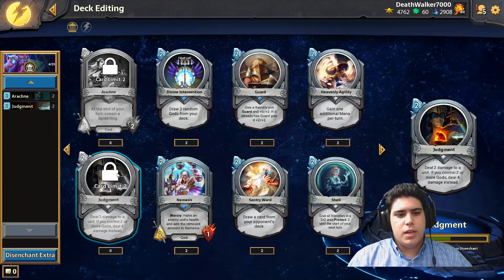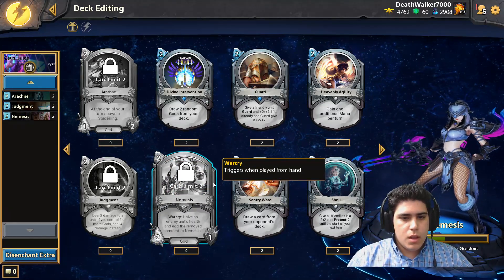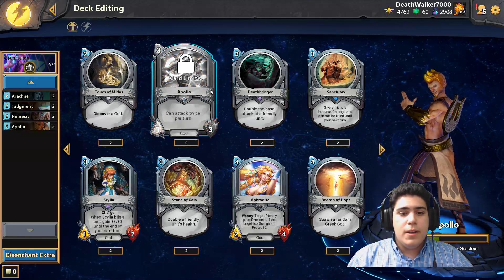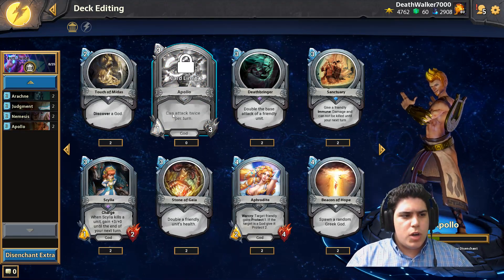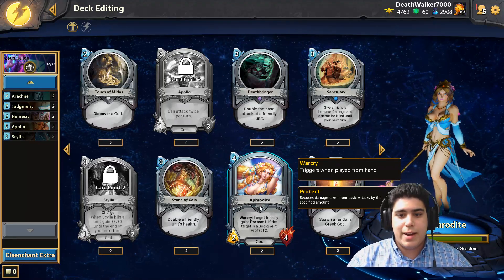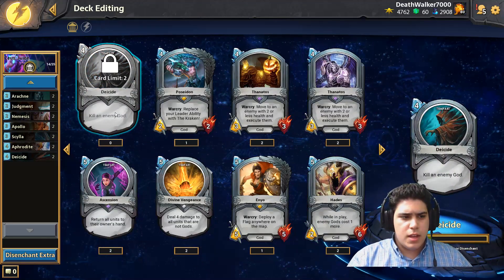Judgment is still really powerful - if you're playing against midrange it's really good. Apollo is the meat and potatoes - if you can buff him it's really, really big. We're also going to have Scylla, and Aphrodite which is a great body for four mana giving protect to your Scylla and Apollo. Deicide is there to kill any big gods that come onto the board.